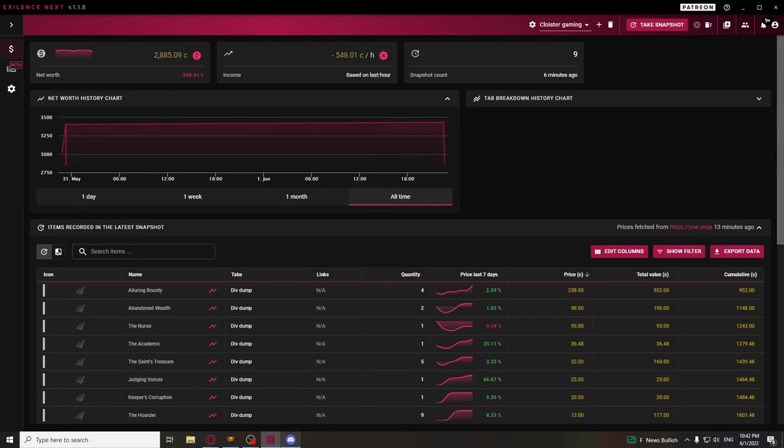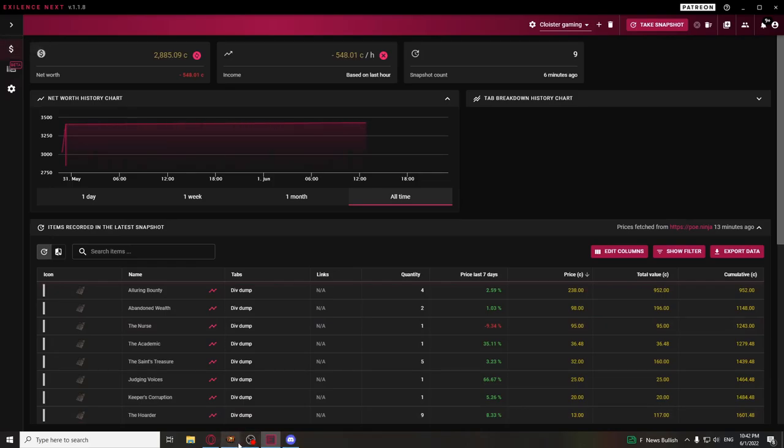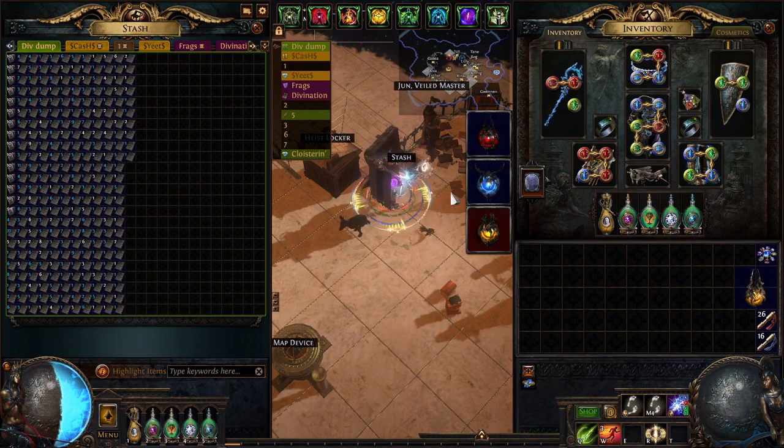I'm not saying you should farm this because I made profit — yes, I made profit. If you wonder why it says negative, it's because I filtered the bad divination cards out using this setting right here. When it comes to Cloister farming, I assume that if you farm a lot you will eventually drop the card, but I cannot recommend it. This is not crazy currency per hour, and if you get unlucky you get screwed. Anyway, that was it for today's video — thank you for watching, like and subscribe if you enjoyed, and I'll catch you in the next one. See ya!